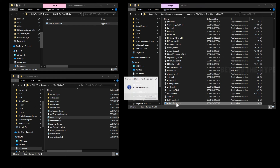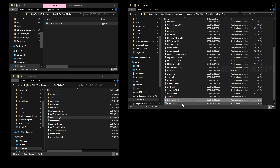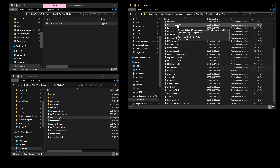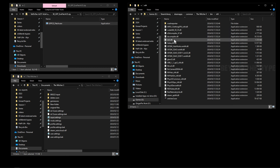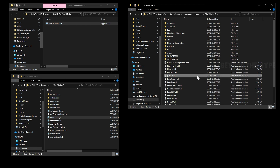Double-click the exe to run it — it should say 'Successfully Patched'. You can then delete the patch file. Also go to the 64 folder for DX11 and do the same — drop it in, run it. It will create a backup of the exe. Then go back out to the install directory.